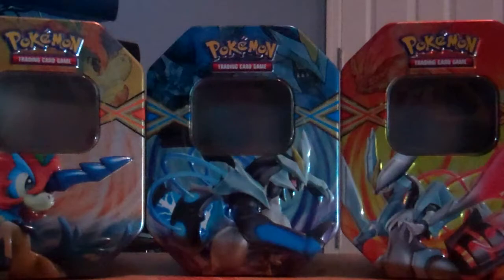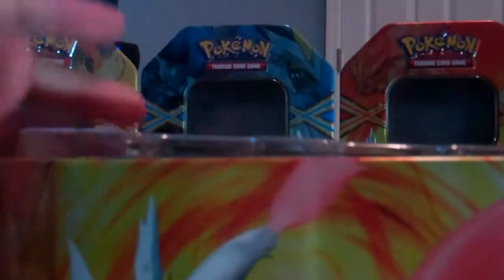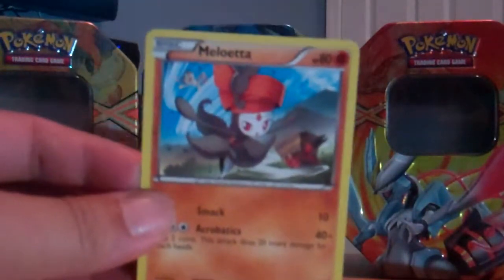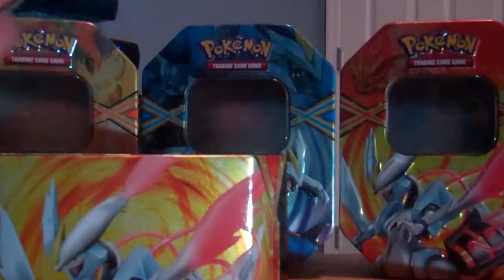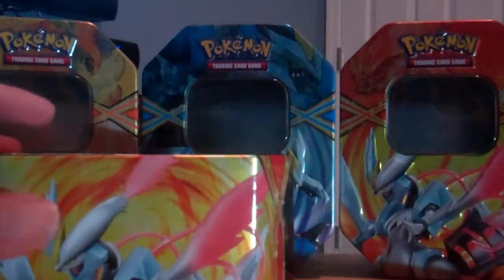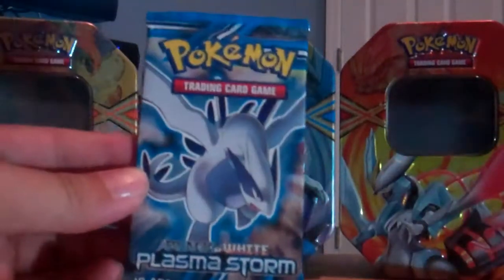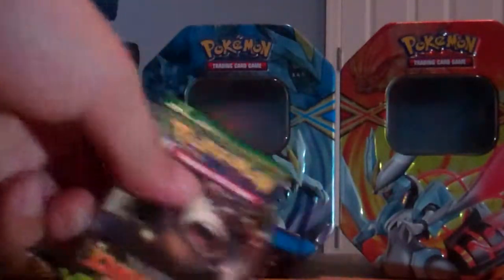So I went back and got another one. Here's Keldeo tin number two — the first one's right there. Same kind of tin. Hoping to pull an EX myself; I still haven't pulled one. This is my fourth Pokemon tin. It has the Keldeo EX that comes with every tin, and this time it's the Fighting Meloetta, the code card, and four packs.